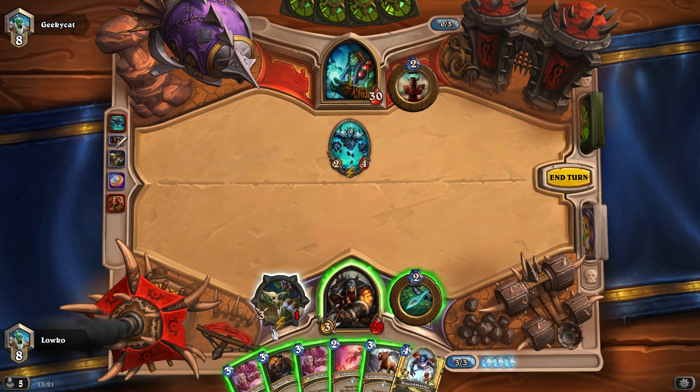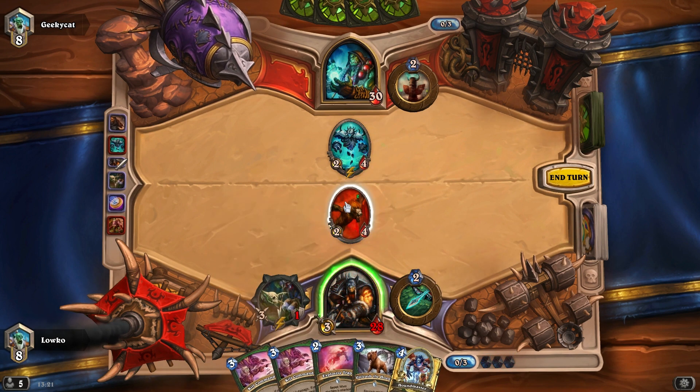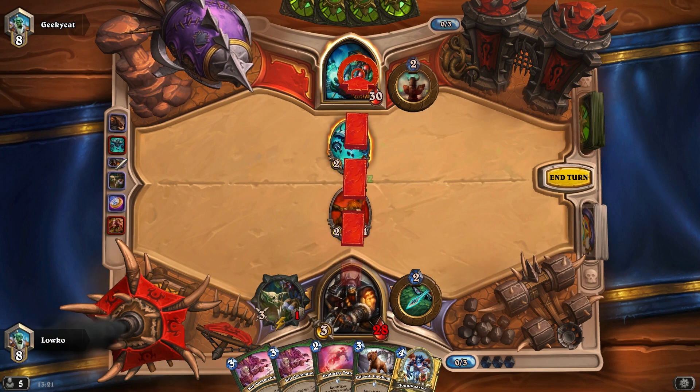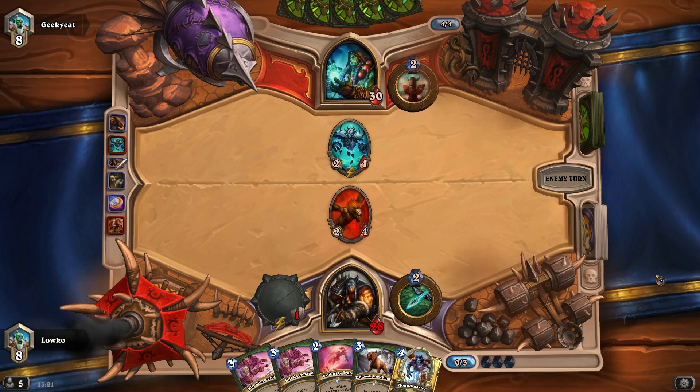I'll just play my Animal Companion right now and hope for a Huffer. That is not a Huffer — doesn't even look like a Huffer, doesn't really matter. I'm going to end my turn. There's no reason for me to hit him in the face.